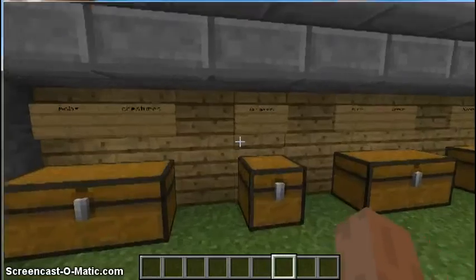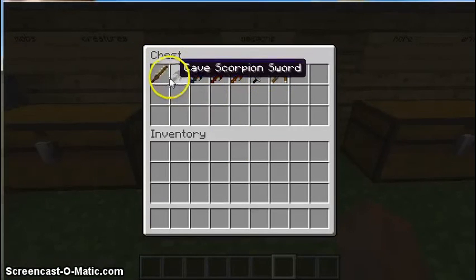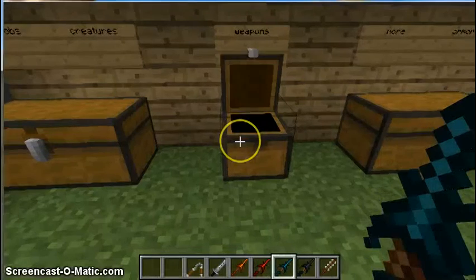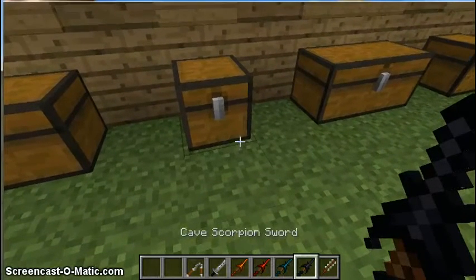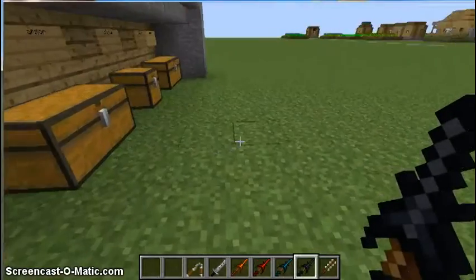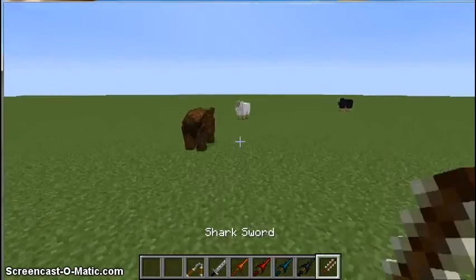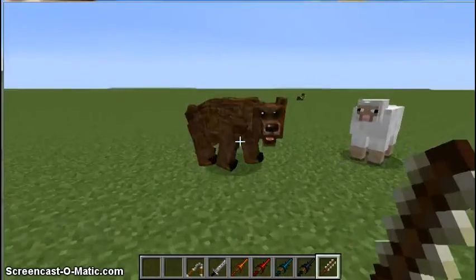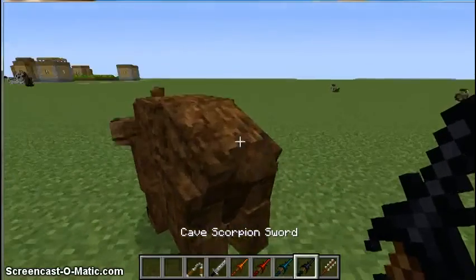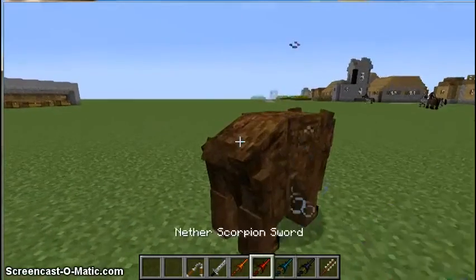Moving on to the weapons — we have some pretty sweet weapons right here, let's grab them all. I don't think they all do special effects; I just don't know much about them. Let's go test them out on a bear or something. Here's the shark sword — I think it's supposed to work better on sharks. There are also a bunch of scorpion swords; I personally think all of them will poison enemies.